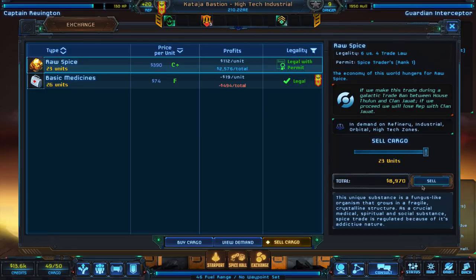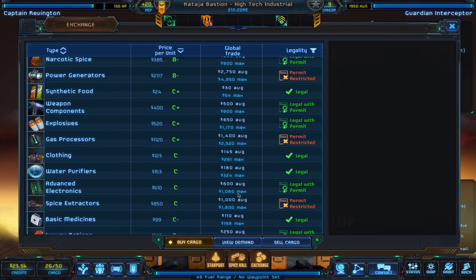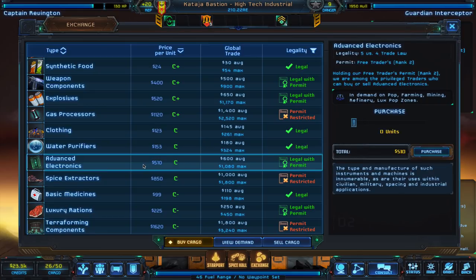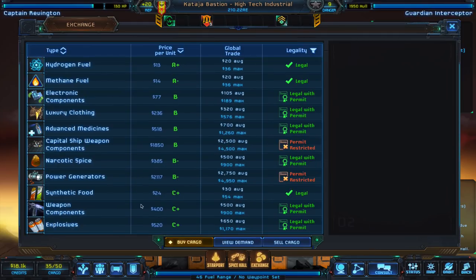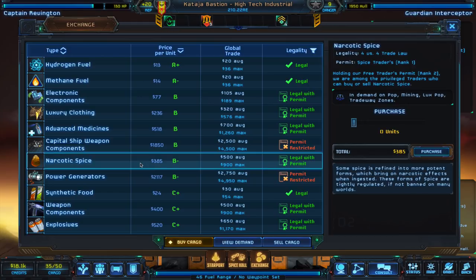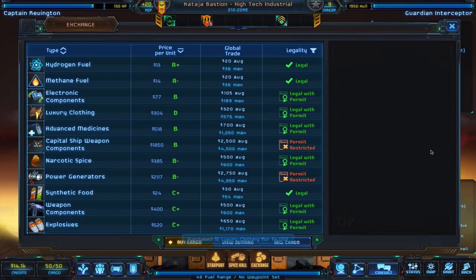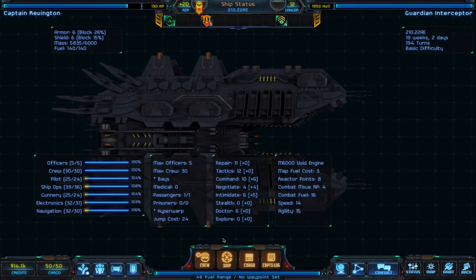Let's go to the exchange — sure enough, we're going to get 8,900 credits just by making this one sale. I'm going to pick up some goods which are reasonably and high-priced while we're here. I picked up some goods, our cargo is full, and fuel is full.